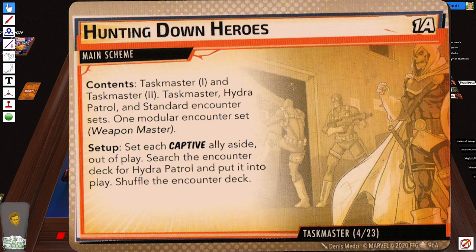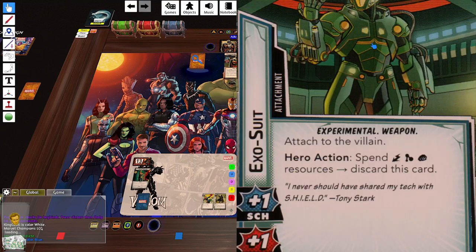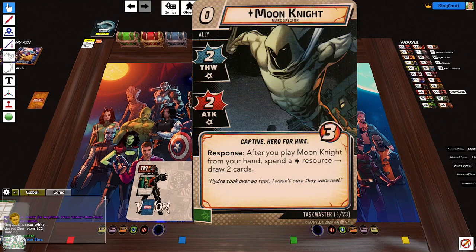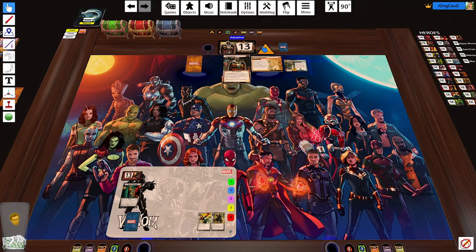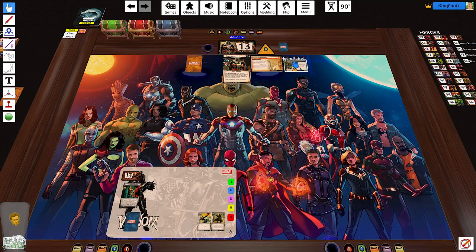Hunting down heroes contents — that is done, as well as the two additional copies in the deck. Set each captive ally aside. Search the encounter deck for Hydra Patrol and put it into play, then shuffle the encounter deck. Each player searches the encounter deck and discard pile for a Hydra enemy, finds a Hydra minion, puts it into play, engages with them, and shuffles the encounter deck. It has the crisis symbol, which I'm pretty sure means I can't do anything to the main scheme while the side scheme is in play.